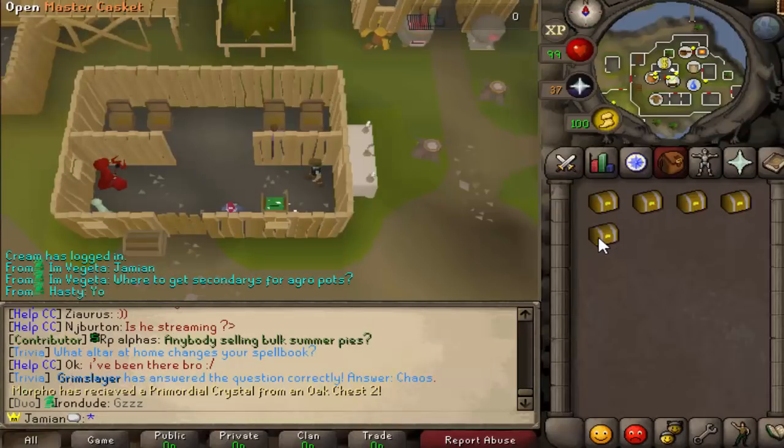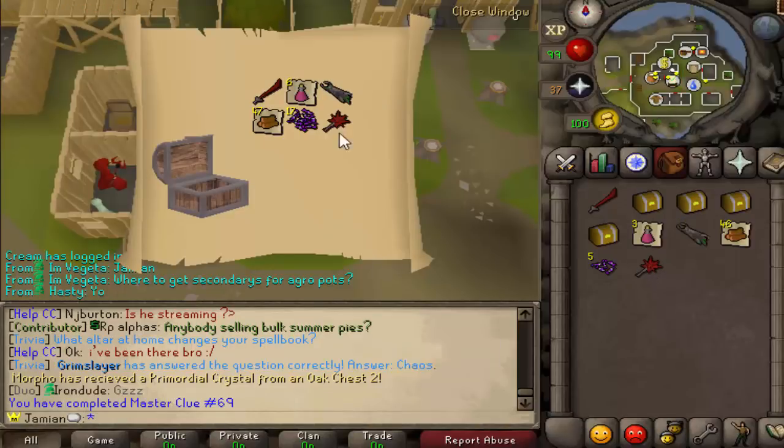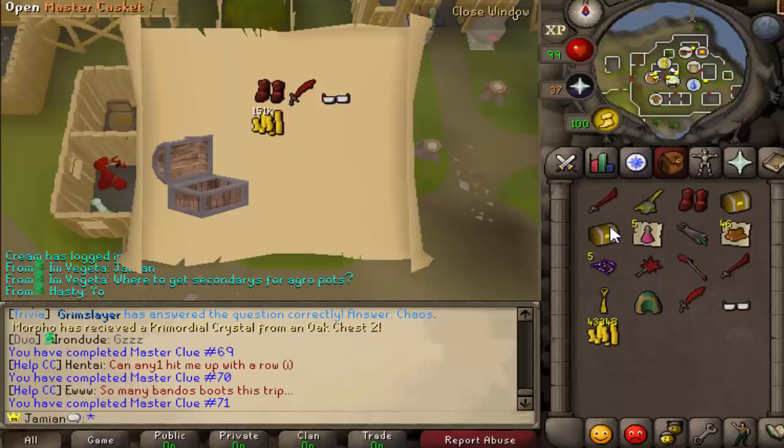We'll open up a couple together and then we'll just spam open the rest. One thing that's interesting — if you'll notice here we have six, it says we got six superstores but we only got three. I don't know why it does that. The amount it shows isn't the amount it gives you, so just keep that in mind.